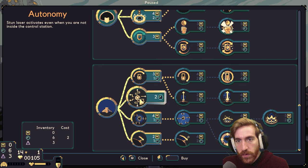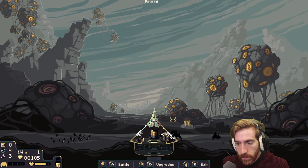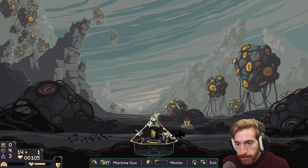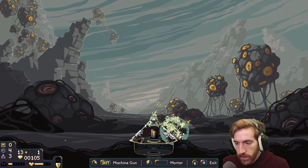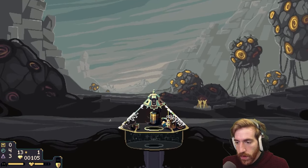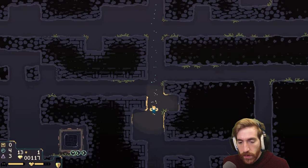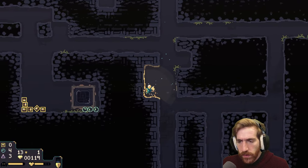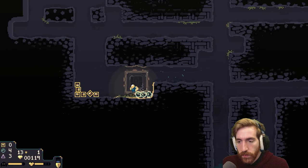Stun laser activates even when you're not inside — yes please, I'll gladly take that, so at least we're stunning opponents. Stun laser is so good for those little guys. I'm glad I went back to get that because those little guys would have just attacked me either way — I don't think I would have been able to take care of really any of them.